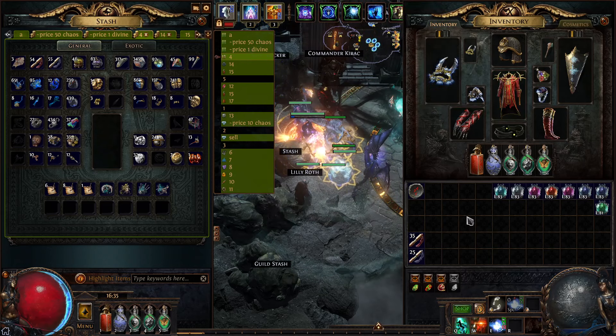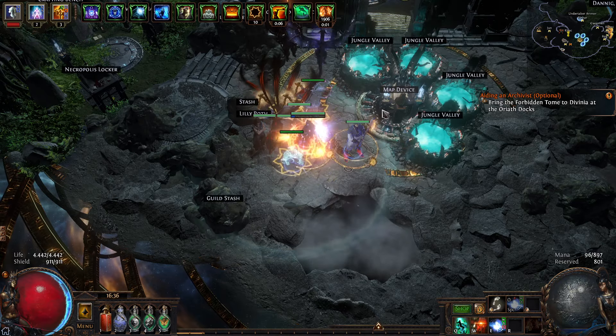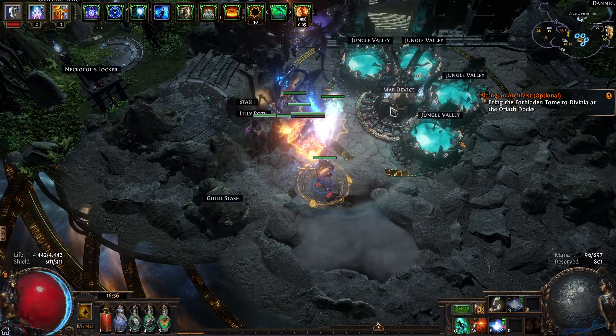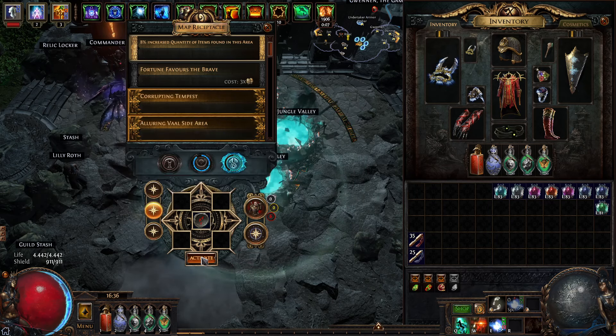Yo guys, this is my take on the Holy Relic of Conviction. As I like Flicker Strike, I tried to put things together. The build feels okay — probably the Baelor Mage version is better, but as I like Flicker Strike a lot, I tried to change the build to use it with Flicker Strike. I don't have any friends that play the game, so I decided to record it. This is my first video, and English is not my native language. Let me quickly show you how the build works.